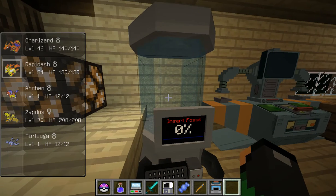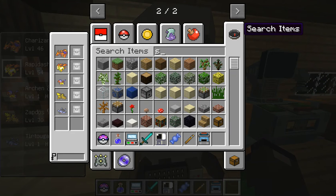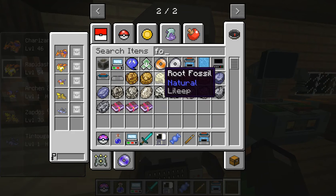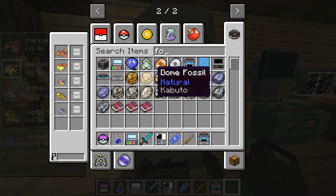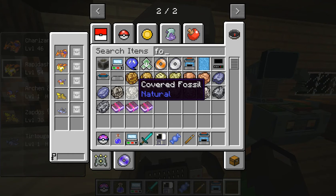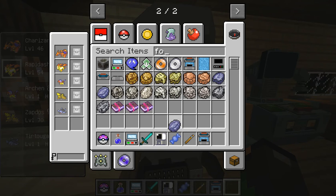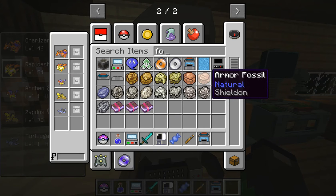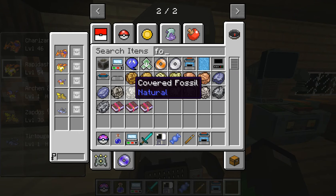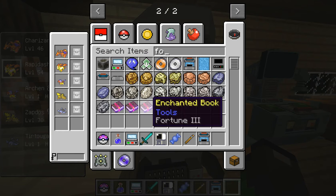Make sure you're in this area or else you'll just waste your things. Let me get one that I really want. Root fossil, Dome fossil, Plume — no, I already did Plume. I think I did every one of them. Well, you might need the Sword fossil to get one.